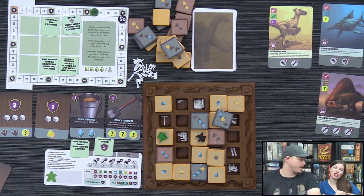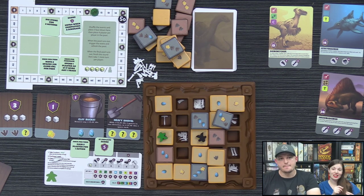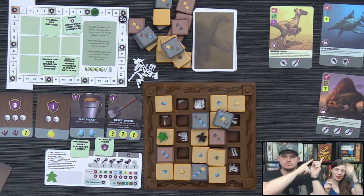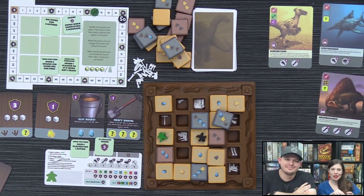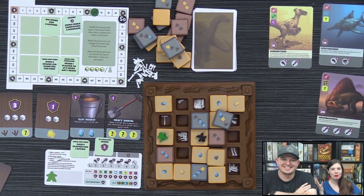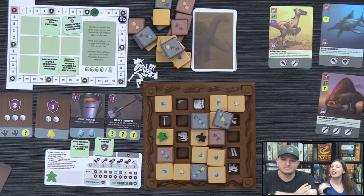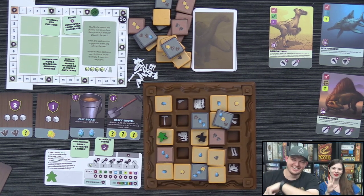Fossilus is on Kickstarter now — there's a link available and the hosts will help you find it if needed. They'll be back later in the week to play Skull Kalla, a two-player game that's out now. Thanks to everyone for joining — see you next time!